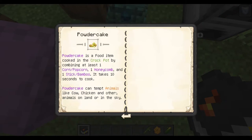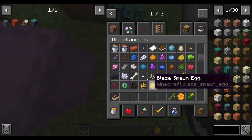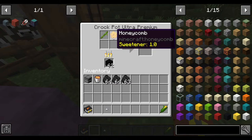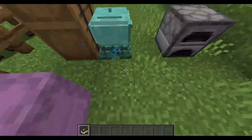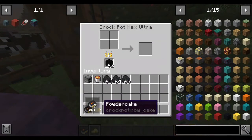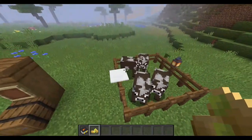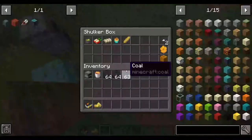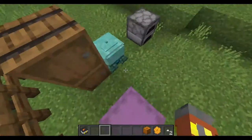The next one is the powder cake — it does require either a stick or a bamboo, a honeycomb is required, and corn is required. The powder cake can tempt animals like cows, chickens, and other animals on land or in the sky — they do come after it. You don't get anything else for eating it.